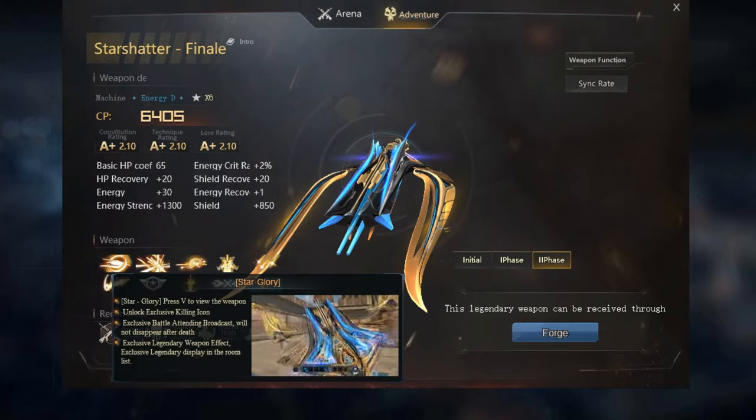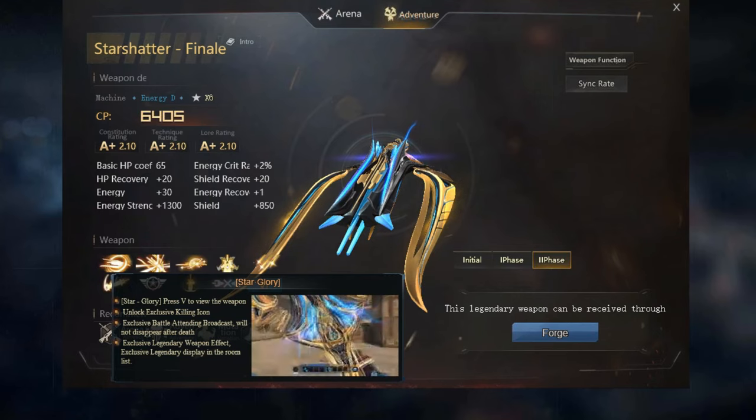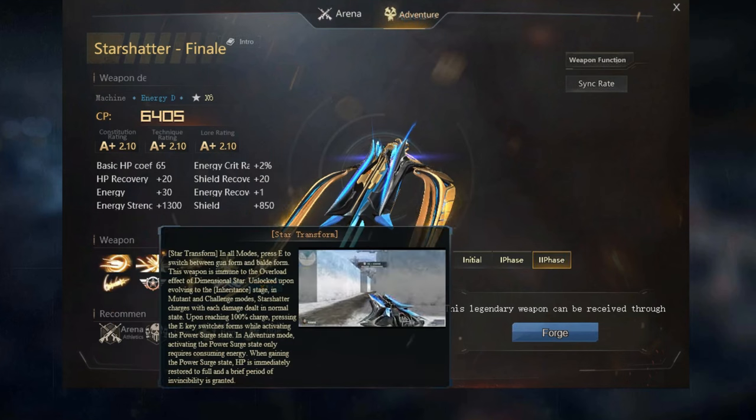Star Shatter Overview: Star Glory provides a magnificent look with exclusive kill icons, battle entering messages, effects, and display. Star Transformation: In all modes, press E to switch between gun and blade forms. This weapon is immune to the overload effect of Dimensional Star. After evolving to Inheritance, in Mutant and Challenge modes, Star Shatter charges with each damage dealt. At 100% charge, press E to switch form and activate Power Surge. Power Surge in Adventure mode requires energy to activate, restores HP to full, and grants invincibility for a short period.